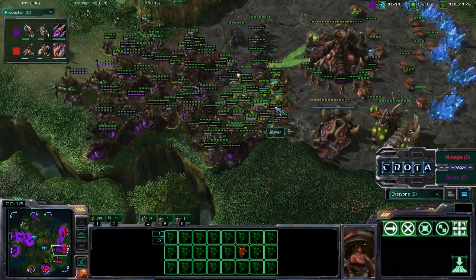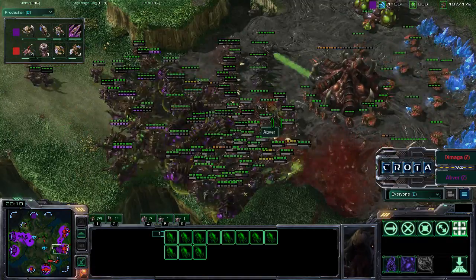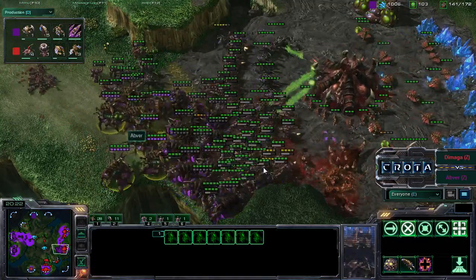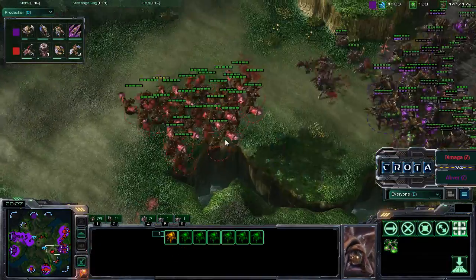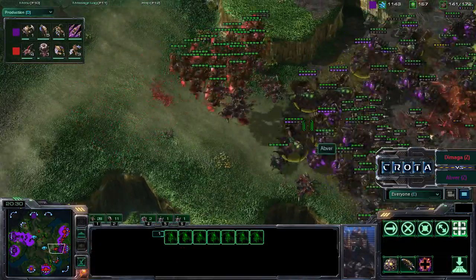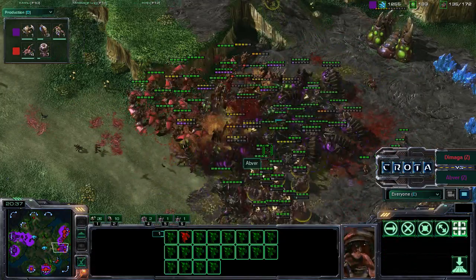These Mutalisks are not quite sure what to do as more and more Infested Terrans are continually being spawned. Perhaps these Infestors need to burrow in order to make room for the Queens to move out. This expansion has been taken down. There is a large group of Mutalisks coming in over here, and now these Queens are trying to fight back. Do we have enough for a Fungal Growth? No, not enough for a Fungal Growth.